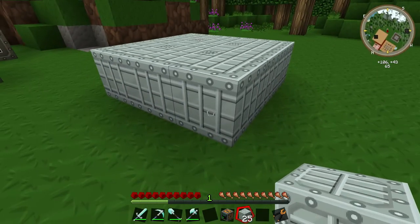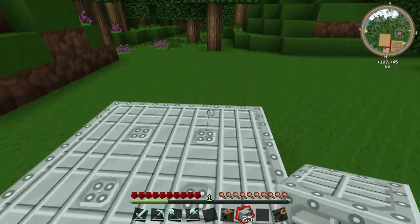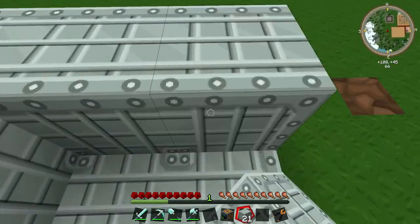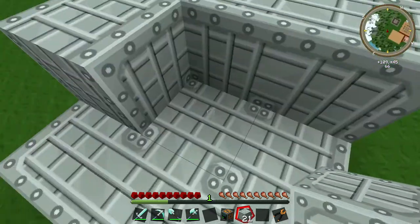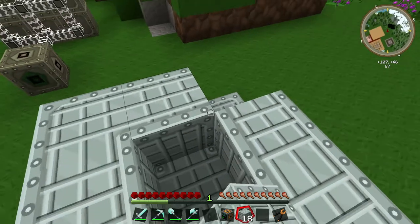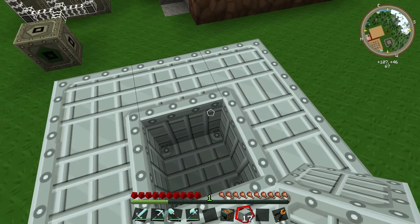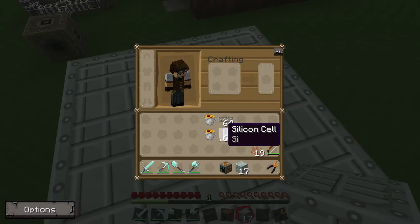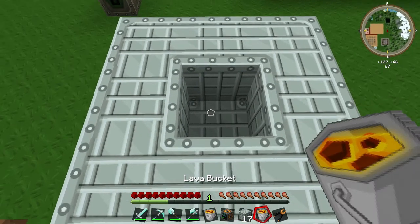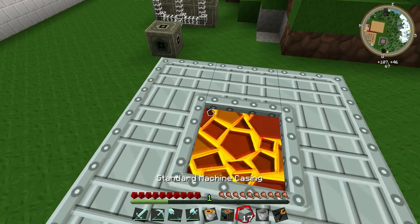That is the footprint of our Industrial Blast Furnace and it needs to be four blocks high. The middle two blocks on the second and third rows need to be empty for this to work. We're going to take our two buckets of lava and fill that middle space — place a bucket of lava in there, and I'll explain why in a moment.